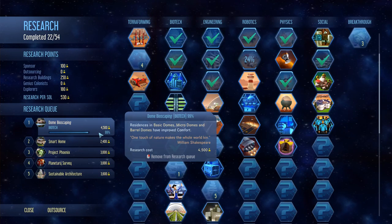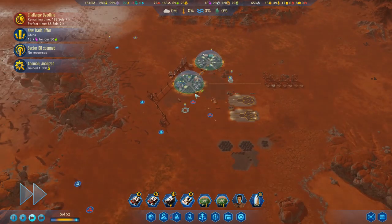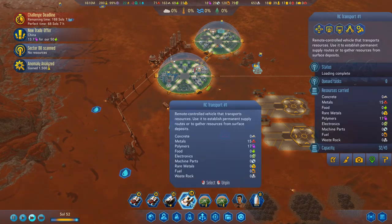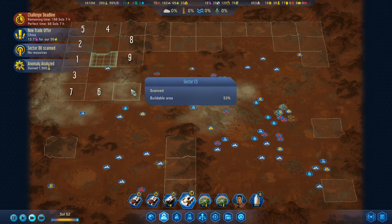We're so close! 99% on dome bioscaping — oh, that's really going to help. Where's the RC transport? You've picked up those polymers. Let's see, any more polymers around?